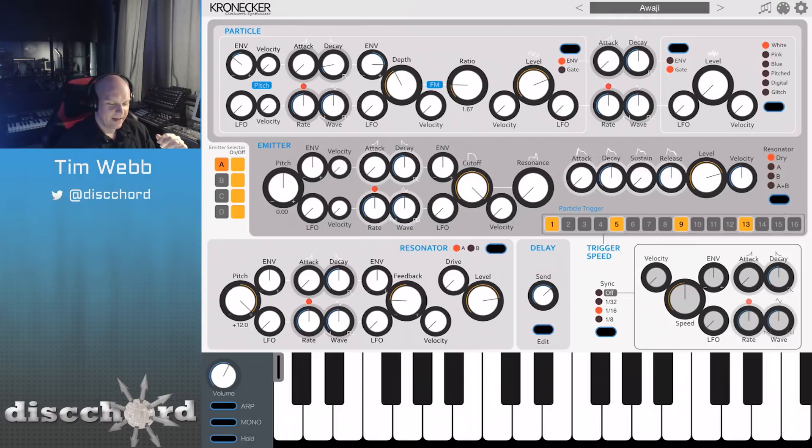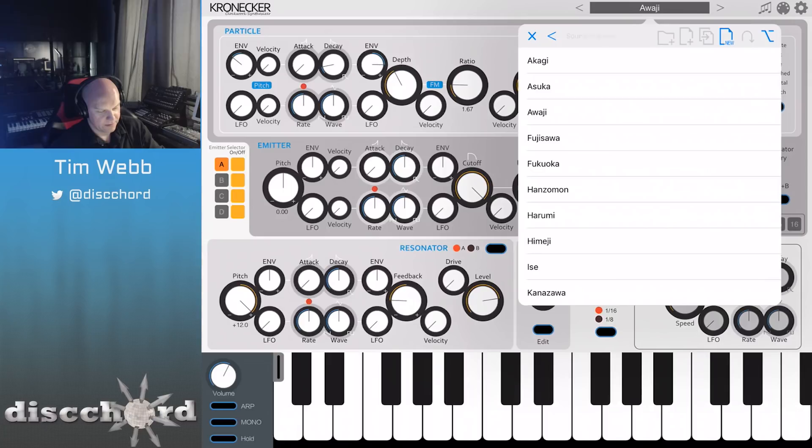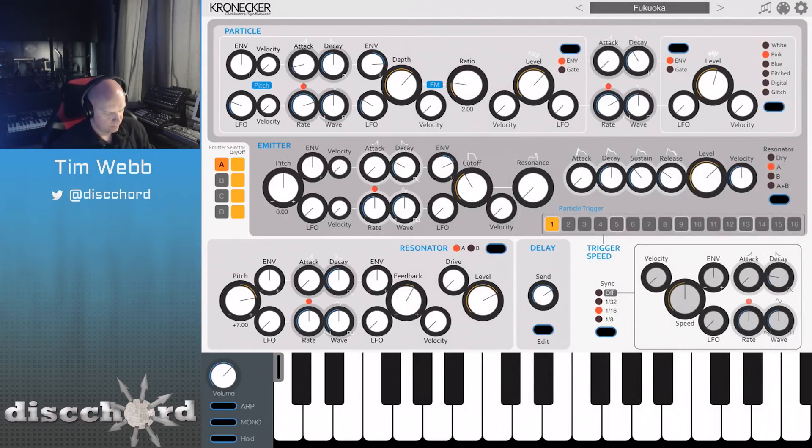There's a lot going on there, right? That's the Awaji. And if we go into the factory preset, there's another one I liked in here — Fukuoka. You can kind of hear the resonance in that. That's the shimmery quality to that sound. And combined with the FM, it is very lively. It's got detail and texture within that resonant body.